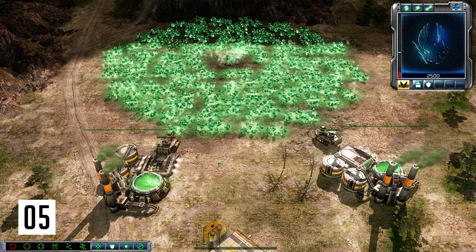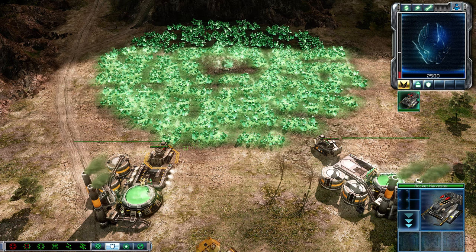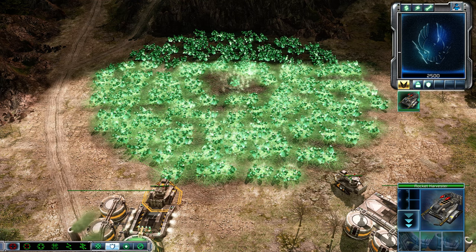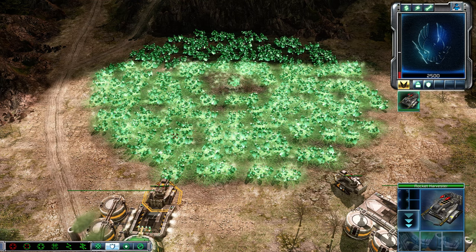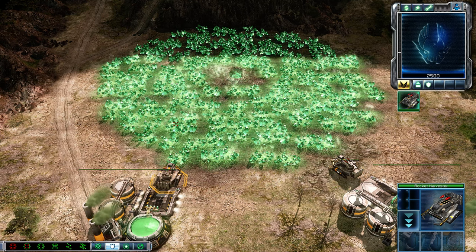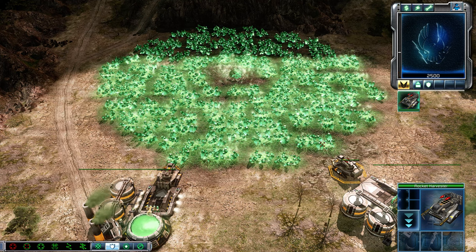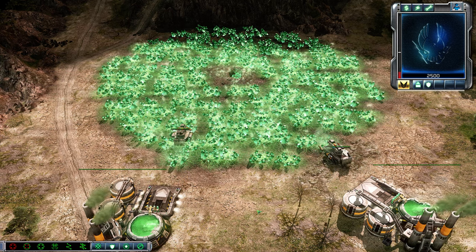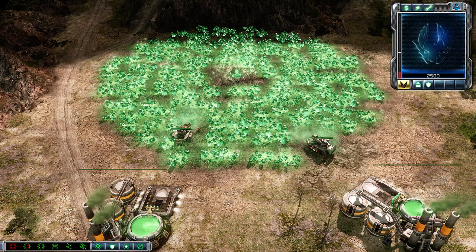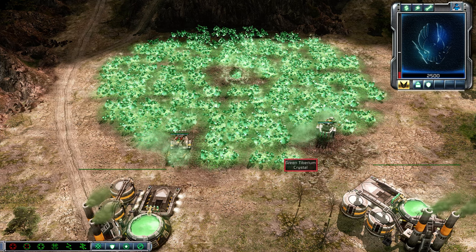Another thing you may not know about Kane's Wrath is that you can get a full load of tiberium quicker by manually ordering your harvester to collect tiberium in the middle of the tiberium field, away from the edge crystals. I'm going to let this harvester harvest the edge crystals and this one I'll have harvest in the middle, and we'll see which one returns to base sooner. The reason it harvests quicker is because it doesn't have to move — it's harvesting the crystals around itself and can return to base much faster.